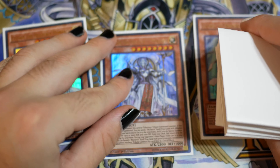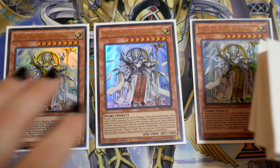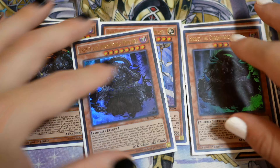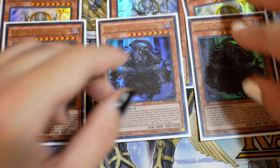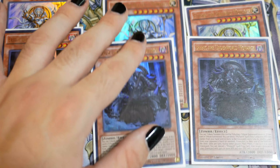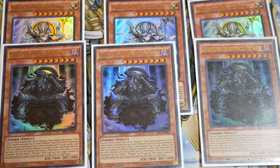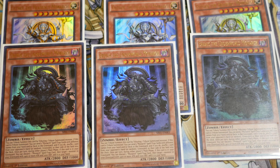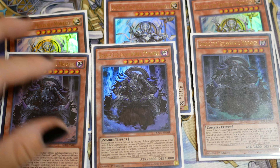Starting off we have triple Aether. Aether is probably the best Monarch in the deck outside of Erebus, which is the other three-of we're playing. These are mom and dad — these guys smack. Erebus shuffles one card from hand, field, or graveyard from your opponent, and Aether specials one from deck, giving you access to another Aether for your opponent's turn or any Monarch you want, like Karaz. You can also summon Erebus and just swing really big. That's it for the level 8 Monarchs.